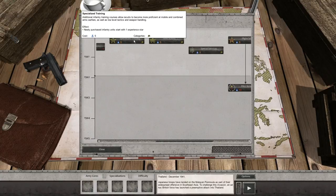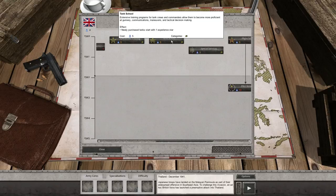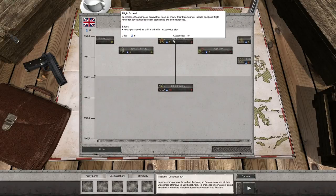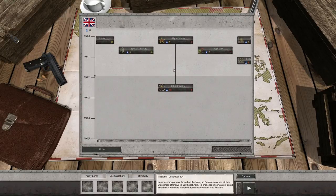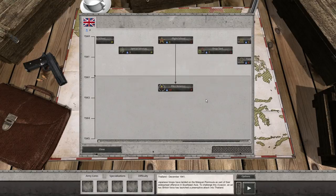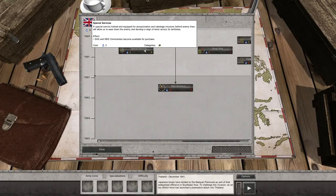Then we have Specialization Training — newly purchased infantry units start with one experience star. Good to get early on. Also, Tank School — newly purchased tanks start with one experience star. That leads on to Pilot Rotation: default repair maintains 70% experience for air units, and elite repair cost is reduced by 20% for all air units. Really nice, but it costs 10.